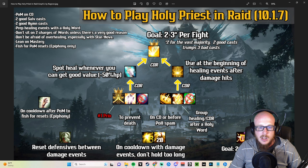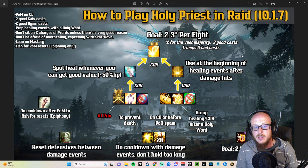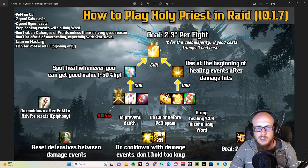Salve — Holy Word Salvation — is our big cooldown. We want to aim for two to three casts per fight depending on fight length. It's so much better to have two strong casts during high damage events than three weak ones. It is a 12-minute cooldown, but with all the cooldown reduction feeding into it, you can get it down to between three and four minutes — maybe lower if you're lucky with procs. Three to four minutes is a good benchmark for how long you can typically expect between casts.